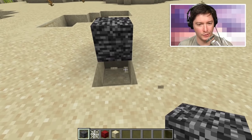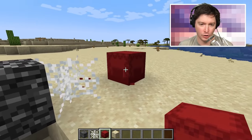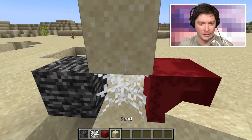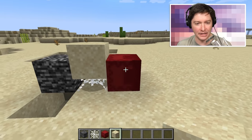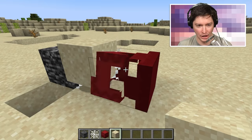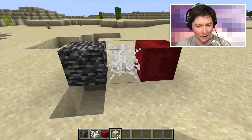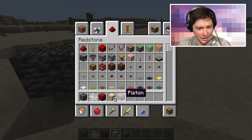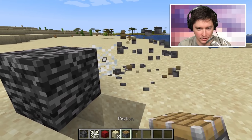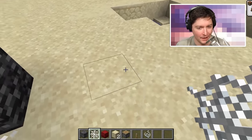Okay, I believe I have all the things. We're gonna put down the cobweb — I even got a red shulker box because in their video they had a red shulker box. We have to open this a whole bunch of times. It's getting pushed back. I can't push this sand far enough to go into the bedrock. Do you think I could just use a piston to push it in? I guess I can't do that.